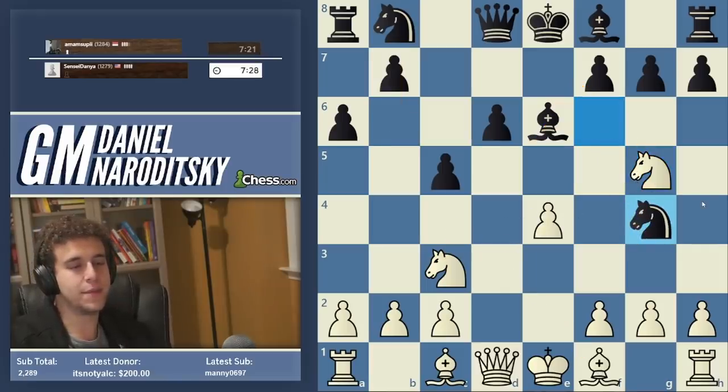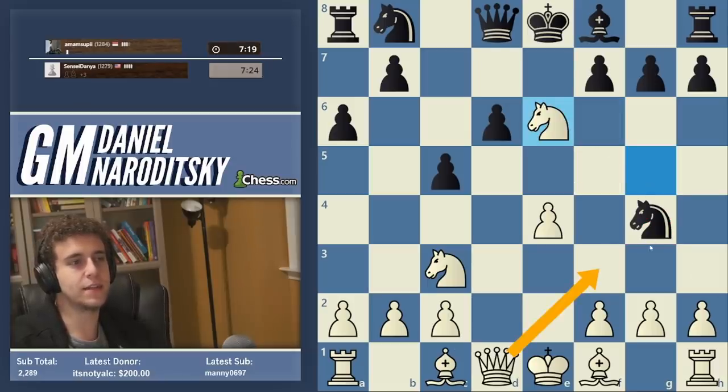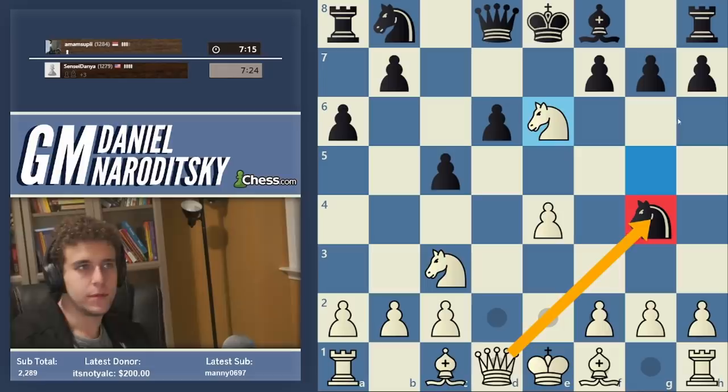But the game is not over — instead he blunders a piece. This walks right into knight takes c6, and we're going to win the knight. I think he had internet problems and that might have distracted him. This type of play often works.